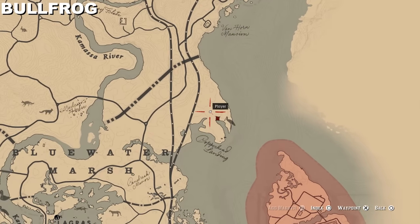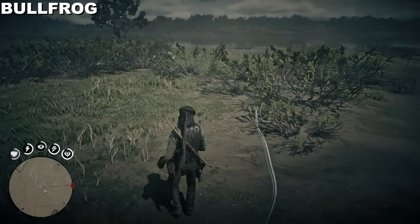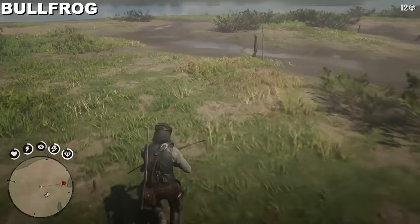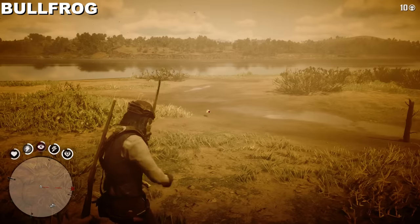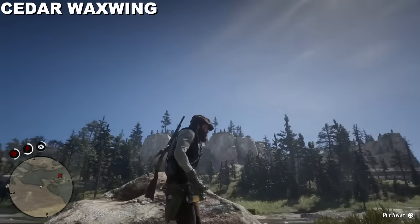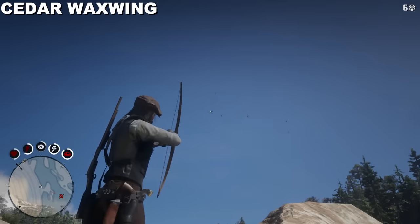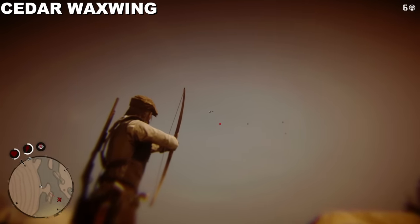For the bullfrog, I go to this peninsula south of the Van Horn Trading Post — it didn't take me long, this was one of the animals I found quickest. Use eagle-eye instincts and follow the tracking. For some reason that bullfrog was only labeled as two-star, but it did count and I got the quest update. That was hunting request four — mailed them, got the reward 24 hours later. For request five: cedar waxwings are all over the place. The trick is they're often in packs, and not all will be three-star, so make sure you target the three-star one.